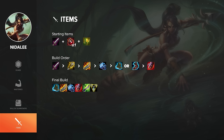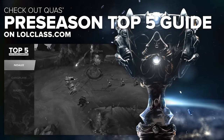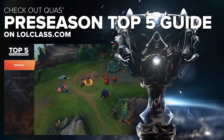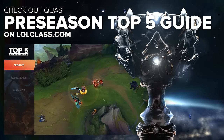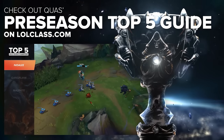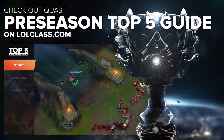After Rageblade, I advise going for a heavy bruiser build — things like Frozen Gauntlet, Sunfire Cape, or Frozen Mallet are pretty decent options. With Rageblade and Gauntlet you should have enough damage anyway. Nidalee is a really strong splitpusher with a strong attack speed steroid and decent AD and AP scaling in her kit, and that's what makes her strongest right now.